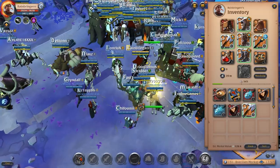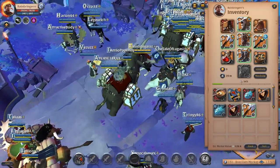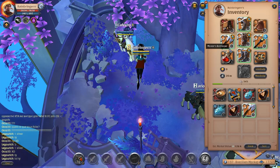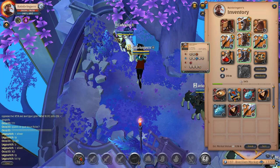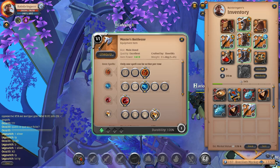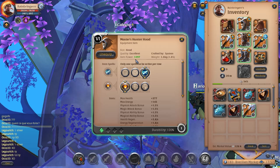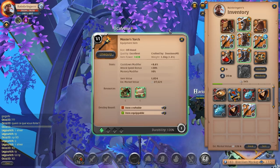Even my IP right now is pretty low. Usually I run 6.1 on my gear and around 1400 IP. All of my items are 1400 except my hunter hood — it's really close, this one is 1438.